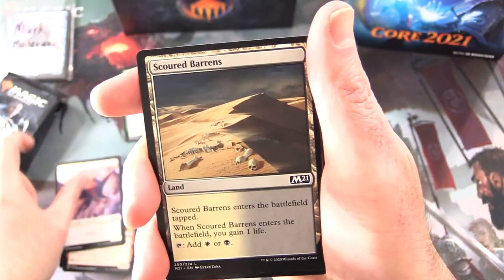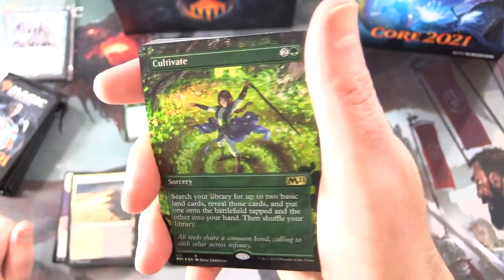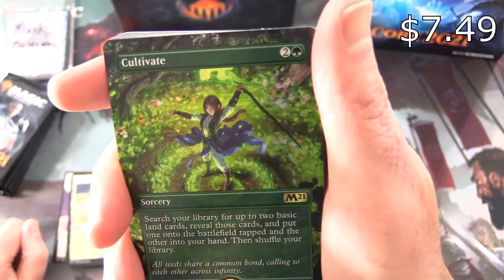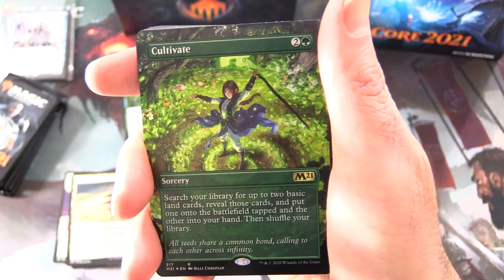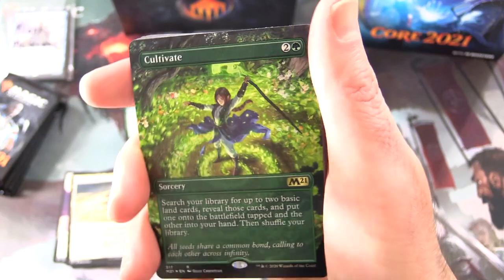We've got a Griffon Token, a Scoured Barrens, and a peek — oh nice! Foil Borderless Cultivate! Sorcery for three: search your library for up to two basic land cards, reveal those cards, put one onto the battlefield tapped and the other into your hand, then shuffle your library. Love it!